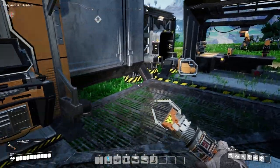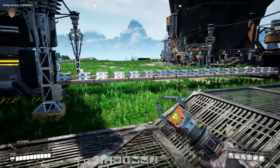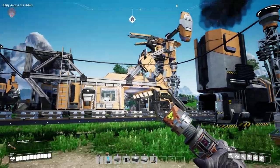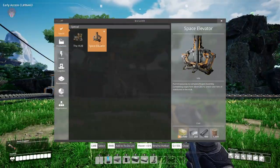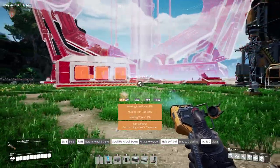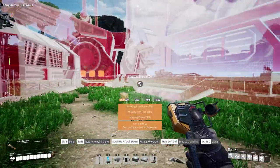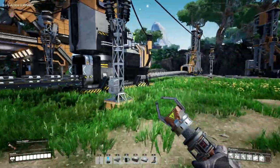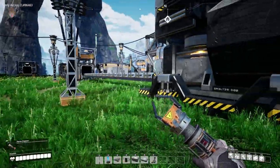That is not our thing for today. The other thing that has unlocked for us after upgrading the hub is this - the space elevator. This thing is gigantic and there is literally no space over here in this area for us to put it down. I will show you guys a perfect spot I found.